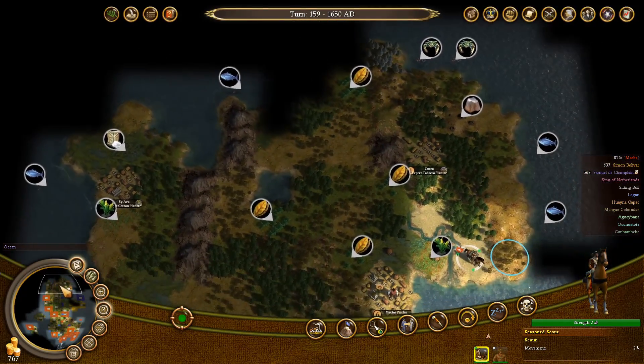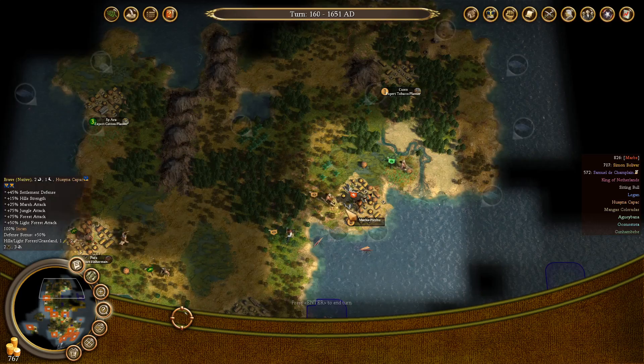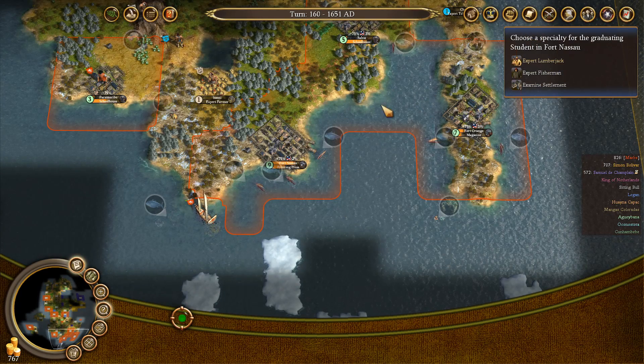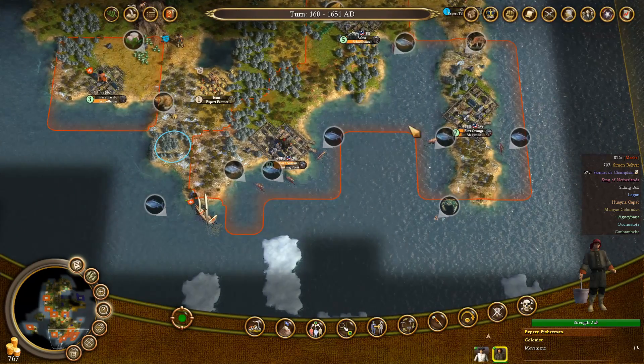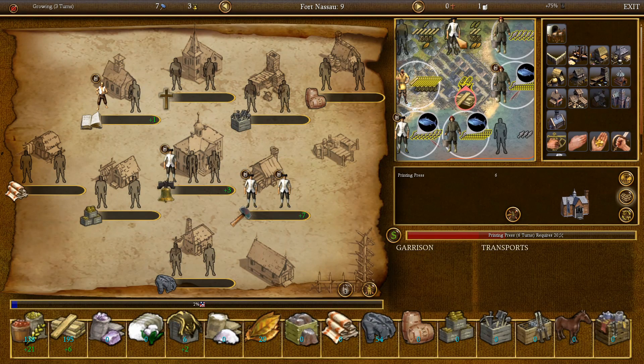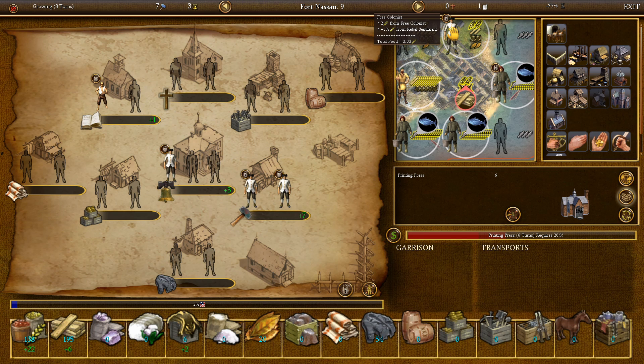Where do we send the scout? I'm kind of almost done exploring basically. We can still talk with some of the natives. We graduated — so expert lumberjack or expert fisherman. I guess that's going to be expert fisherman; I could still use one here. Now we can assign him — that is going to be a lot of fish. Look at all the fish — that's 36 food just from these three guys. That's pretty amazing. Now we can use the other colonies for something else, like liberty bells.